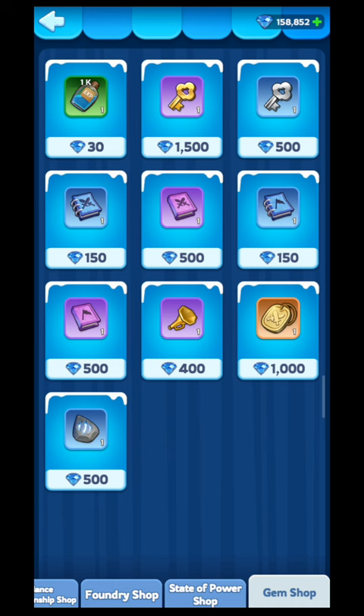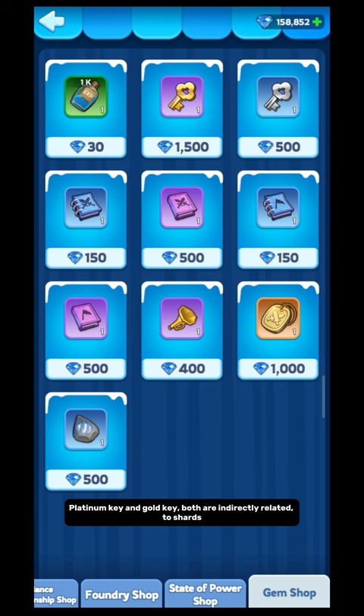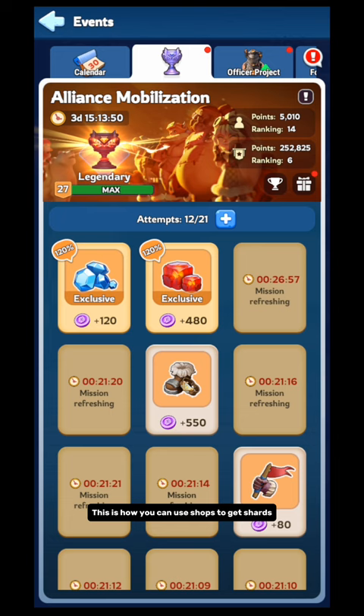Gem Shop — you don't get shards from this shop, but you can get keys from here: Platinum Key and Gold Key, both are indirectly related to shards. But I suggest to avoid this shop — you don't need to buy keys from here as you can get keys from daily missions. If you want to buy keys from here, you should buy during Alliance Mobilization if you get the task to use 5000 or 10k gems and accept the task. This is how you can use shops to get shards.